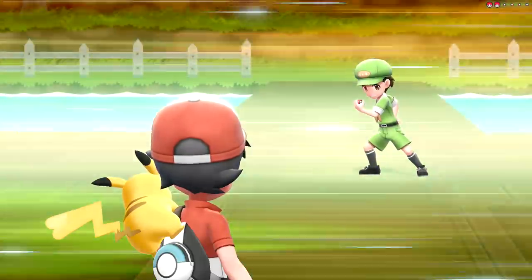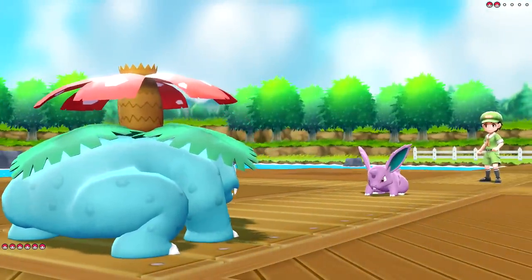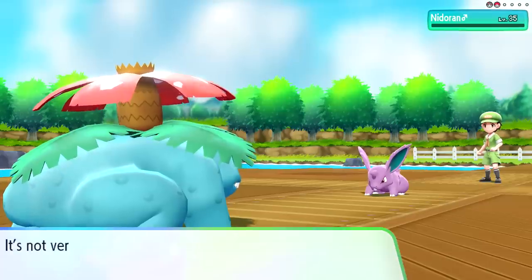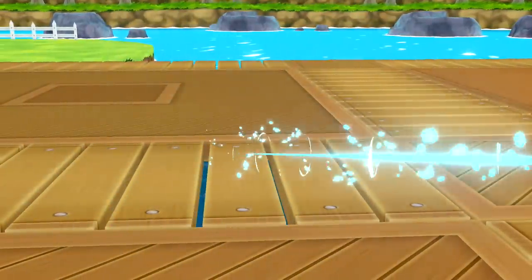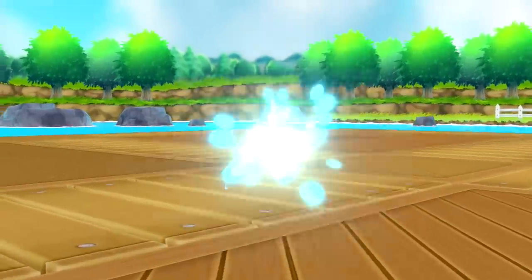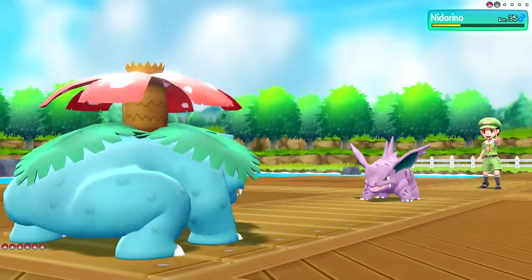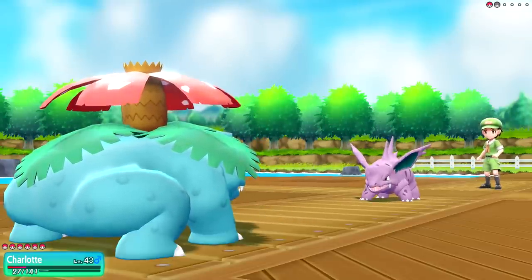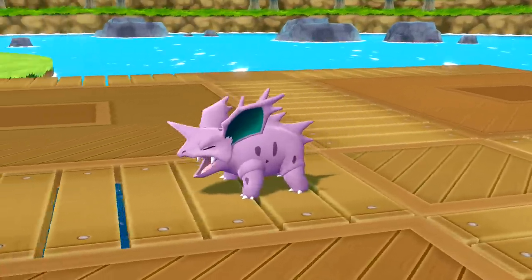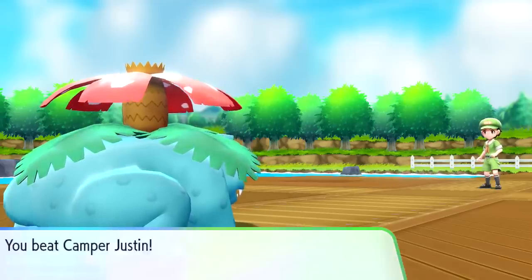So we got Camper Justin going on here - he's out in Nidoran. We're not really the best for this because we're also a Poison-type. Let's fight and do Petal Dance again - running low on uses. It's not very effective, but it's plenty effective enough to destroy you. What do we got beyond that? Another Nidoran? Nidorino - the evolution of Nidoran! We're just going to do another Petal Dance - very good damage, and you didn't get confused, which is very good. And Petal Dance one more time should be enough to take out Nidorino.